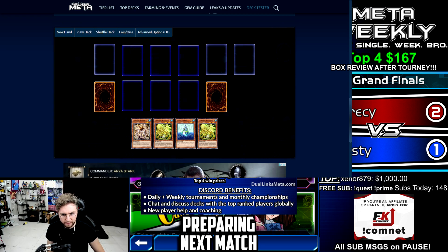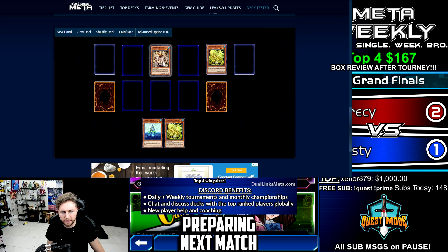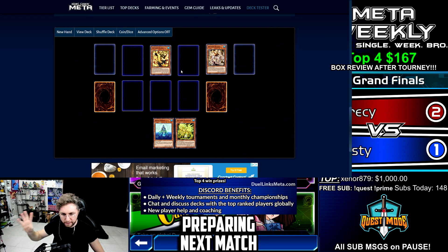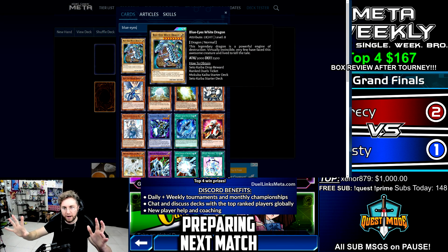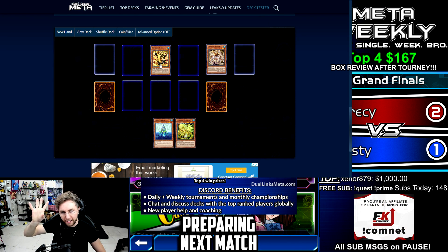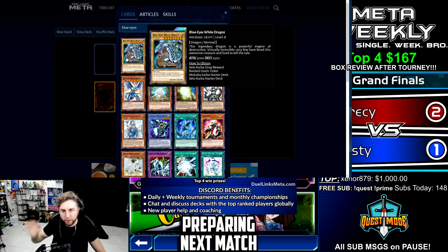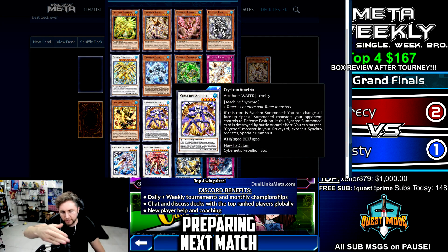Gameplay combo demonstration: discard Smiger, special summon Sulfoneer. Sulfoneer destroys itself, special summons Smiger. Smiger activates its ignition effect, destroys itself to search the deck for Citri. Citri is now on the field, end turn. Opponent summons triple Blue-Eyes White Dragon and attacks into your Citri. Activate Citri's effect to special summon Smiger from the grave, then synchro summon — Citri and Smiger are banished. Amatrix is summoned, putting Blue-Eyes Blue-Eyes Blue-Eyes all into defense position. Amatrix, if destroyed by battle or card effect, can special summon any Crystron back onto the field.